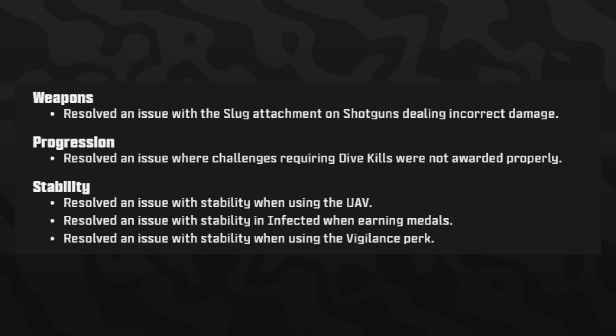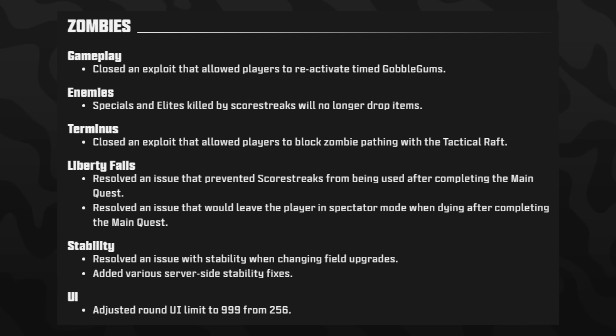Under progression, they resolved an issue where challenges requiring dive kills were not being awarded properly. For stability, they fixed issues with the UAV, with infected medal earning, and with the Vigilance perk. On the zombies side, they closed an exploit that allowed players to reactivate timed Gobble Gums. Enemies, specials, and elites killed by scorestreaks will no longer drop items. On Terminus, they closed an exploit allowing players to block zombie pathing with the tactical raft. They also adjusted the round UI limit to 999 from 256.